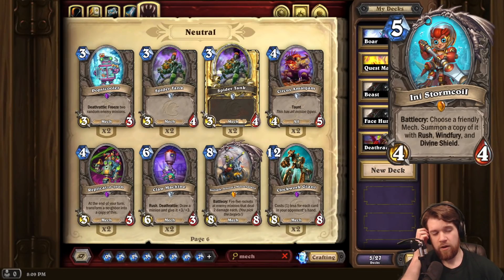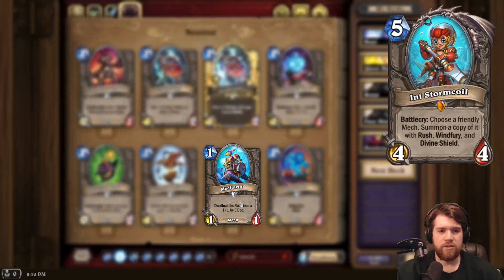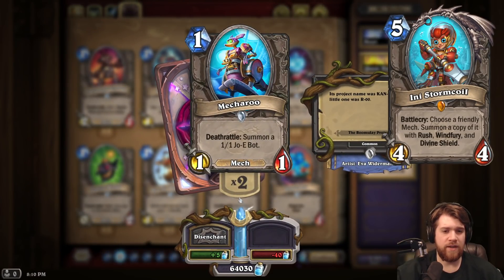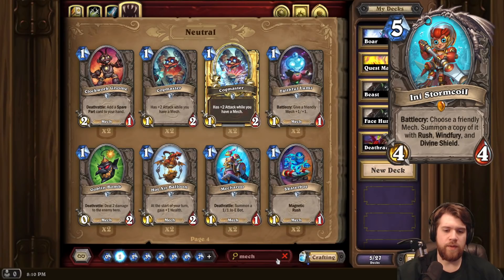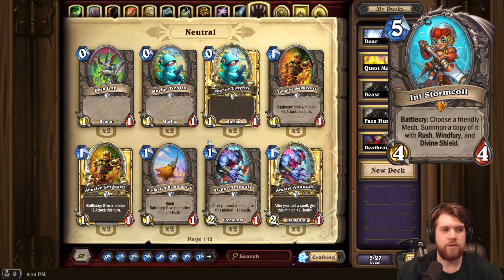Of course, they are adding more mechs in the upcoming expansion. But realistically, of the 90 or so cards that have been revealed so far, very few of them are mechs, and they're really only in Paladin and Mage. Even with those, none of them are super, super good with Any Stormcoil. You also pretty much need something to survive going into your turn 5 for this to be good. It's not good to play this on turn 6 and target a Mecharoo to give it Rush, Windfury, and Divine Shield — it's just not powerful. Only big, good mechs really benefit from this.